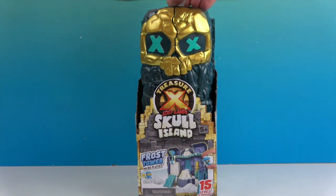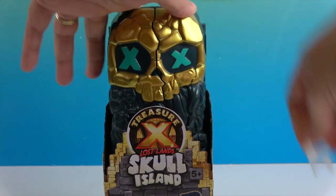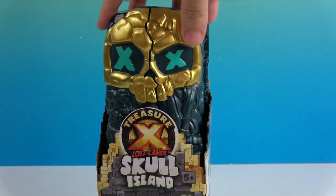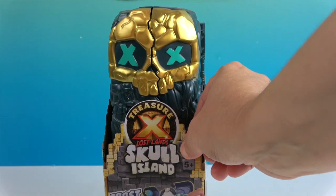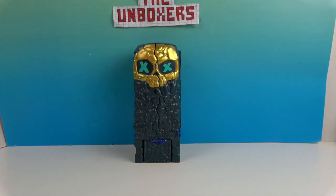We're going to take this off the store hanger piece — you can see it splits down there. We'll go ahead and take the packaging off and be right back. All right, so we have the packaging off. That is really cool. I love how this folds up and has the little skull in the front — the little Treasure X skull with golden teeth.